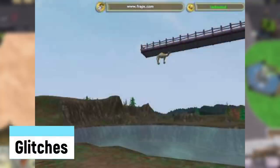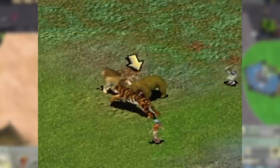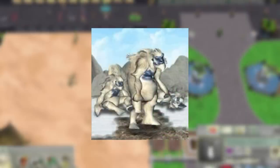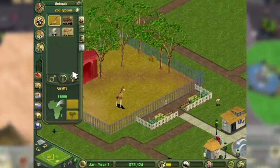Glitches: like with many games, glitches occur and are usually fixed with later updates, such as misaligned objects, walking through things, animals stacking on top of each other, and the base game crashing when trying one of the exhibit sheets. The weirdest one is with the Yeti, who was originally intended to be an easter egg animal similar to the Unicorn, but instead it can be adopted at all times, even in scenarios that limit what animals you can purchase.